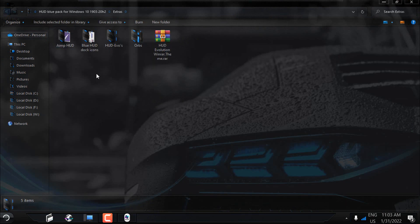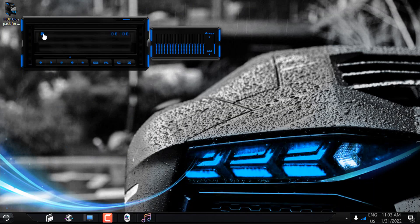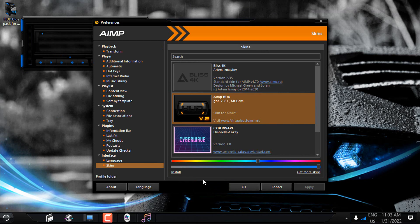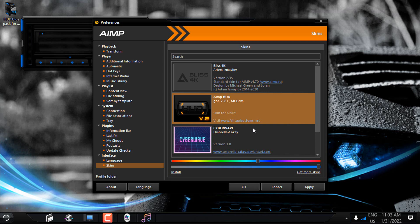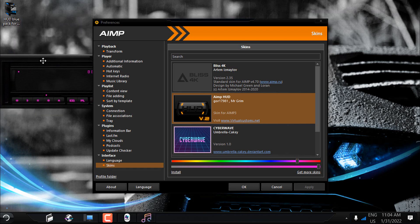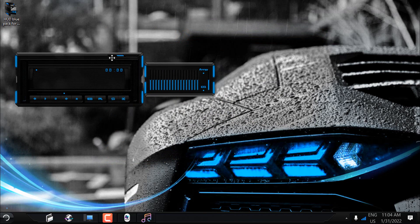Go to the Extras folder — here we have some icons and skins. First I will install the AIMP skin. If you have AIMP like me, open it and go to Skins, then Install, and navigate to the Hot Blue Pack folder. Select the AIMP skin and click Open. Select it and click Apply. You can change the color to whatever you like — I will select this blue color, click Apply, then OK. This is the AIMP skin.